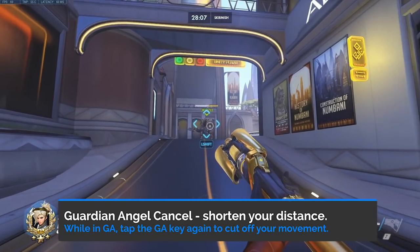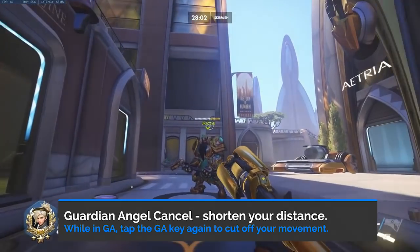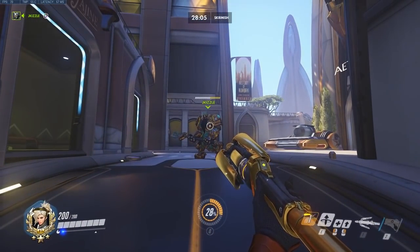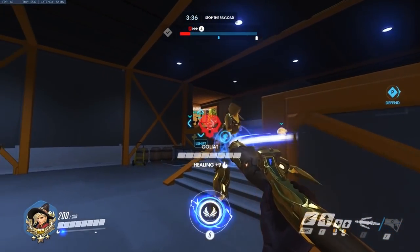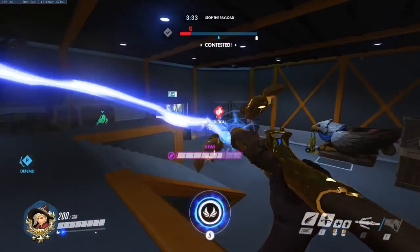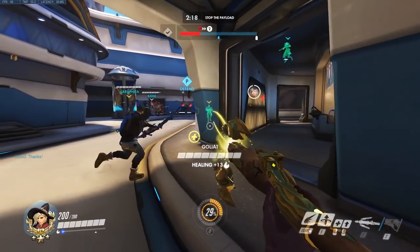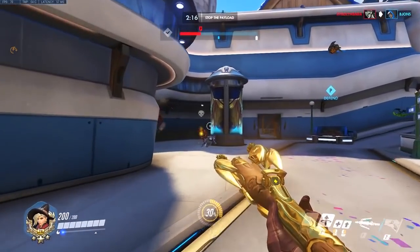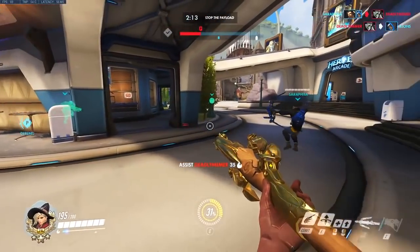Another technique is the Guardian Angel Cancel, which will cut short your flight in mid-air. You execute this by tapping on the Guardian Angel key again while you're in mid-flight. Here I Guardian Angel to two of my teammates, but I forget to cancel the Guardian Angel, so it takes me all the way to where they are, which is extremely dangerous and I could have died in that situation. In the next clip, I actually use the Guardian Angel Cancel when going for a teammate, but then he died, so I quickly cancel to make sure I don't fly all the way over to his body.